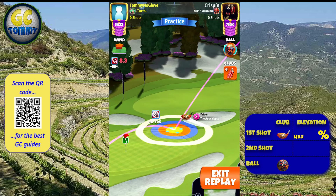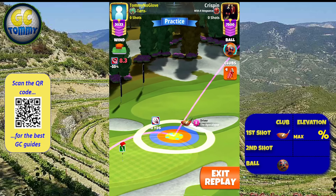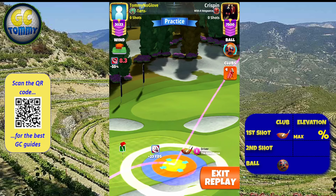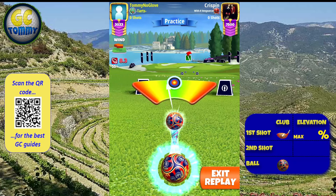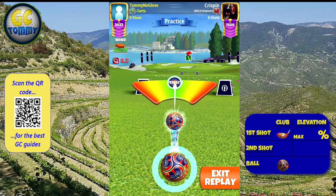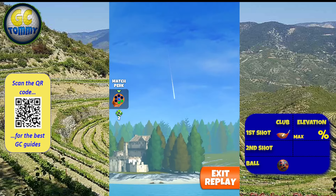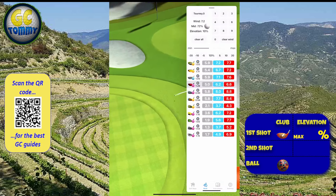This shot is in between the yellow and the blue angle. We are making a custom-based adjustment. For wind values of 7.2 to 7.8 miles per hour, we are playing 72% slider with 10 elevation and P0 numbers.